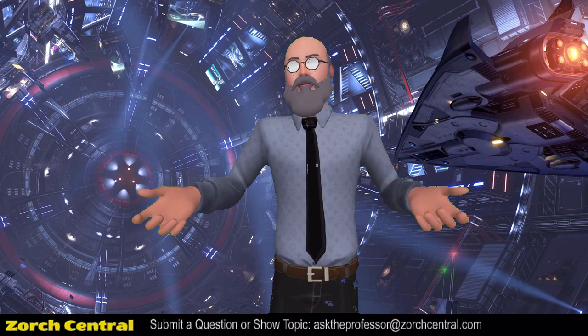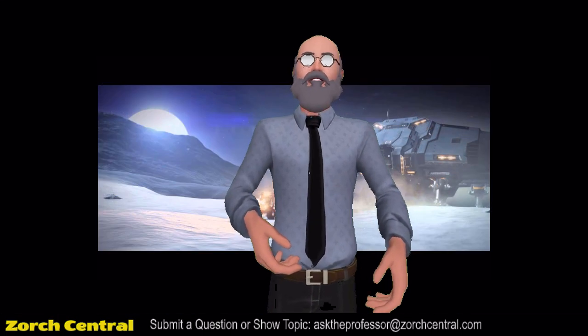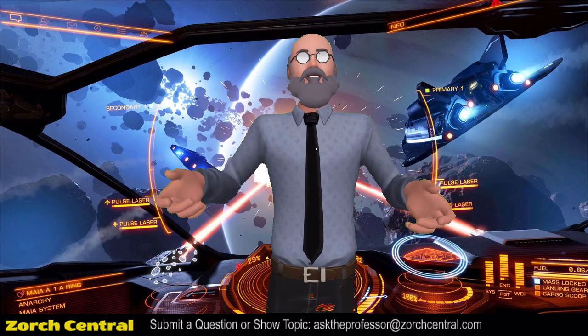Getting back to Odyssey — it broke a lot of promises, particularly VR. Frontier promised VR support for Odyssey for walking on the ground. Technically they don't deliver it. It's still presented in 3D view, but it's now a 2D window in front of you when you get out of your ship, so it looks like you're looking at a 3D video screen in your VR view when on foot, rather than it being immersive as when you're in your ship. This is on top of myriads of other problems, and the Elite Dangerous community has basically lost patience with Frontier over this.